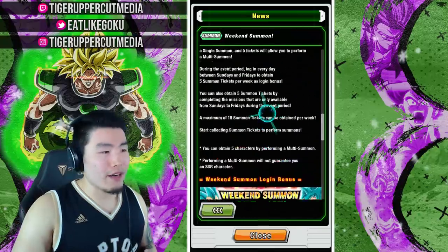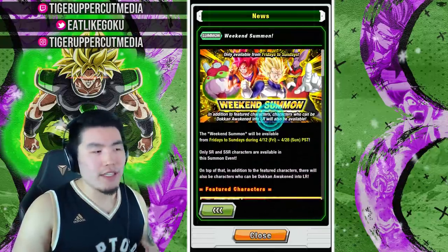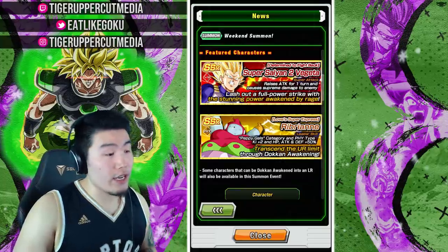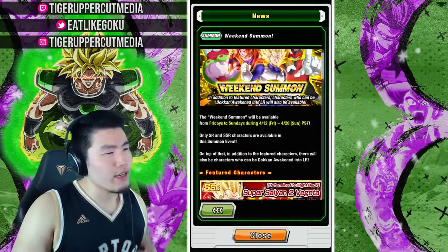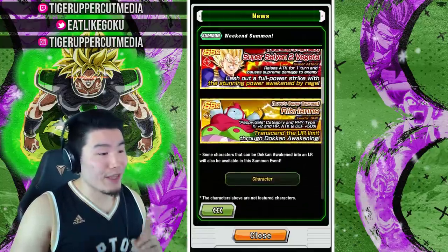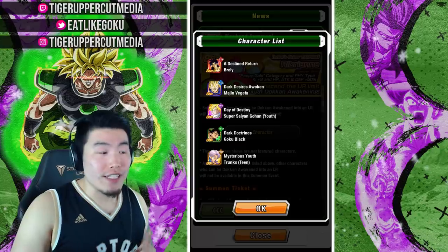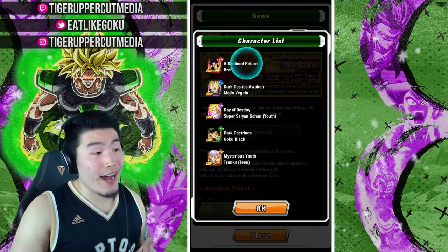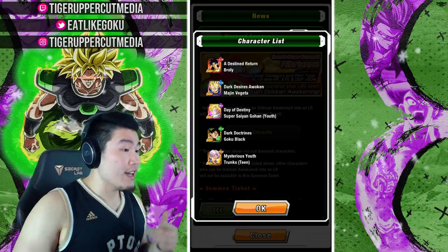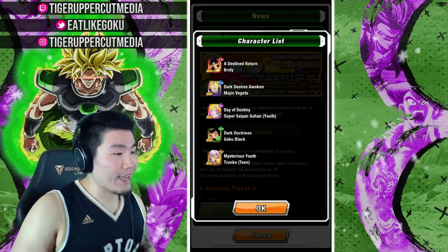As far as the banner goes, it's going to have its standard featured units like Super Saiyan 2 Rage Vegeta and also Physical Rubrian, and maybe a few more like Topo and Dispo, but I haven't really checked it out yet.